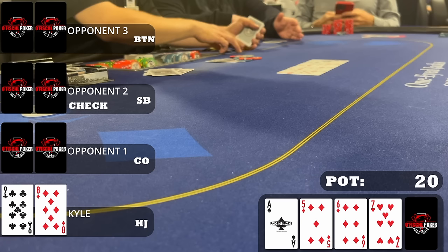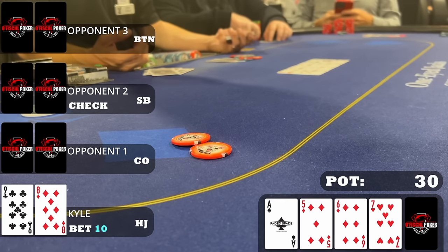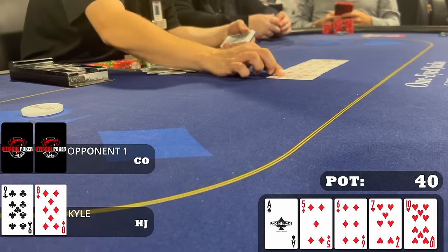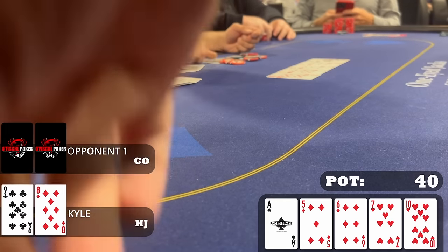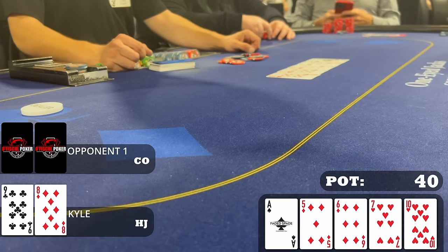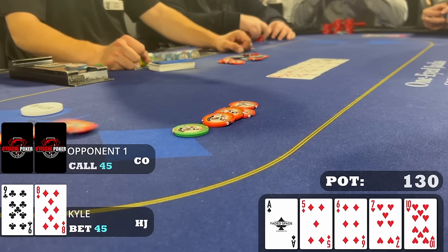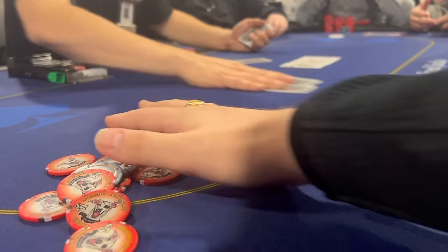Since it checked through I don't really expect anyone to have an ace, so I bet ten dollars — about half pot — with the literal nuts. The cutoff calls quickly. The river is the ten of hearts, doesn't change my hand strength — I still have the nuts. I go polar with it: if my opponent has missed diamonds or missed hearts he's never calling anything, but sometimes he'll level himself into calling a near pot-size bet. I bet 45 dollars, he calls, I show the nuts and scoop the pot.